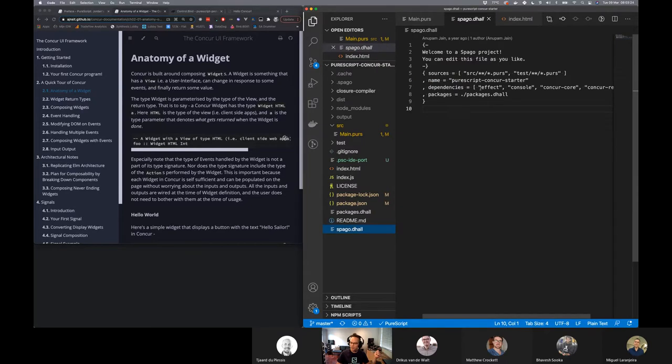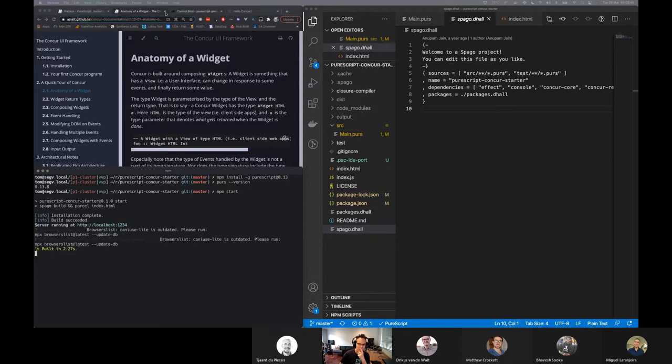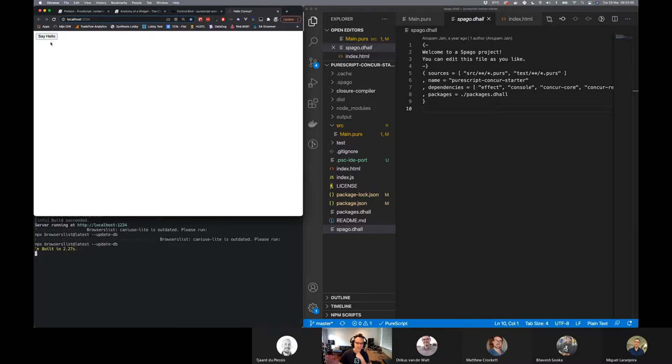It will run a purescript Spago project with Concur built in. If we look at the Spago config, it's effect console, concur core, and concur react. So it's kind of like a working React project. I think I can run it — if I go npm start, it runs a little server. I've got it open here and if I press refresh, it says 'say hello' button, and when I click it, it says 'hello sailor.'